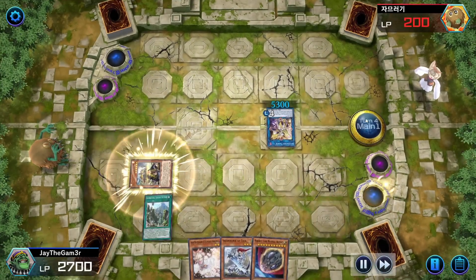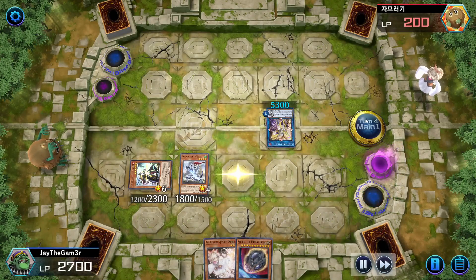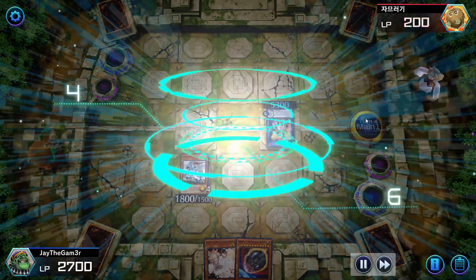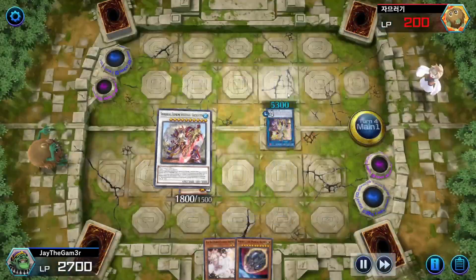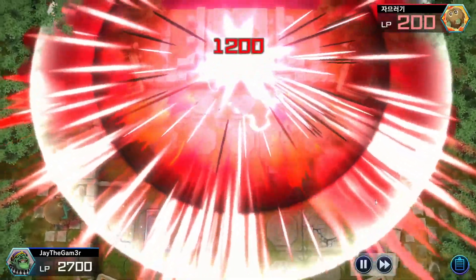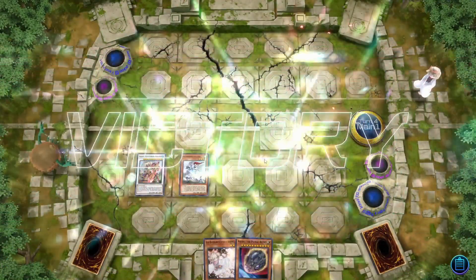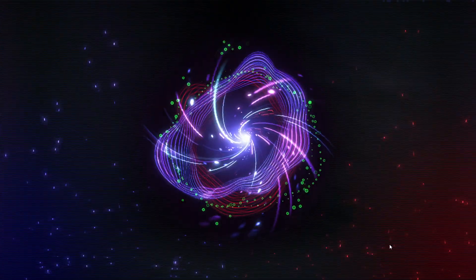The fact that we top decked Sacred Summit is very cash money. We activate Sacred Summit, get back our Taia, go for a synchro summon into our Level 10 Chengying. The funny part is I just burn him for 1,200 with Taia's effect. I didn't even have to go into the battle phase for that one - I just ended it by burning him.